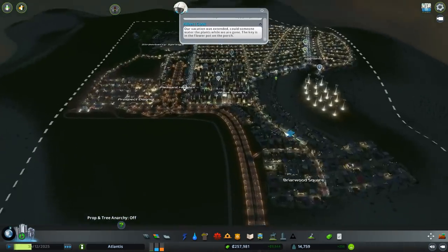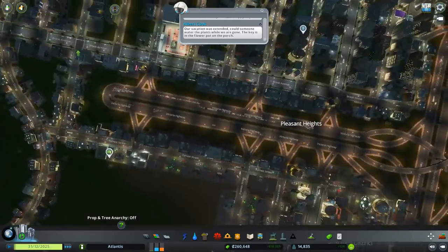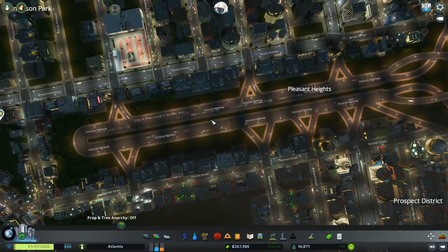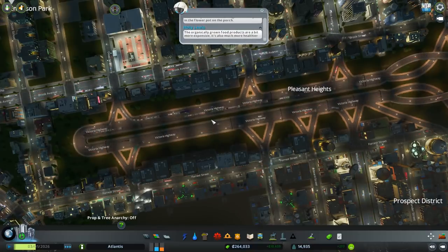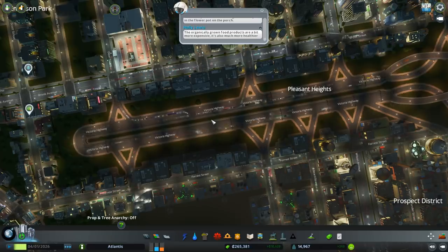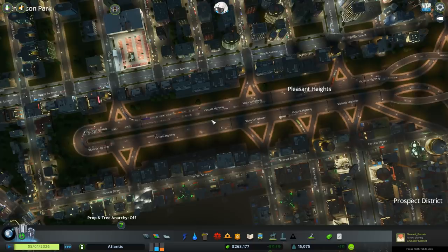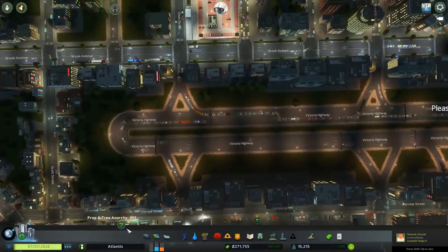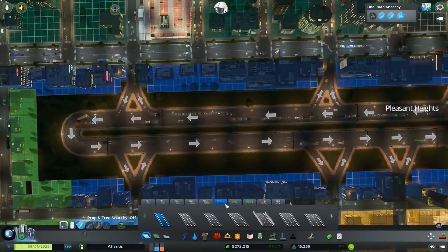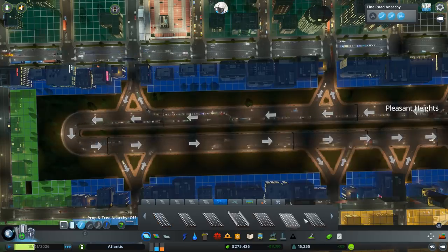Things are going very well. This highway system is saving us. Even though it's a little bit backed up, it's still working much better than anything else. Just that simple road we had before would not have been able to handle this much traffic. We could actually upgrade this to four lanes — I think I'm going to do that and go ahead and increase our throughput a little bit.